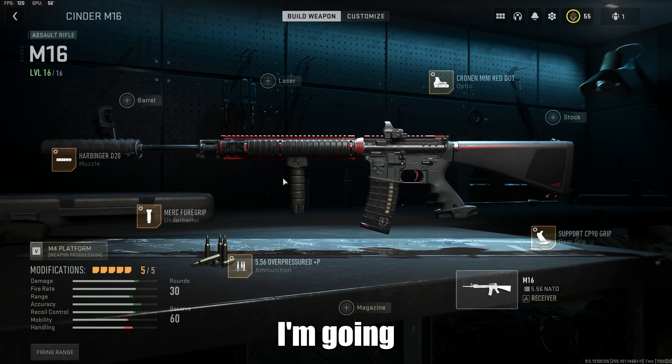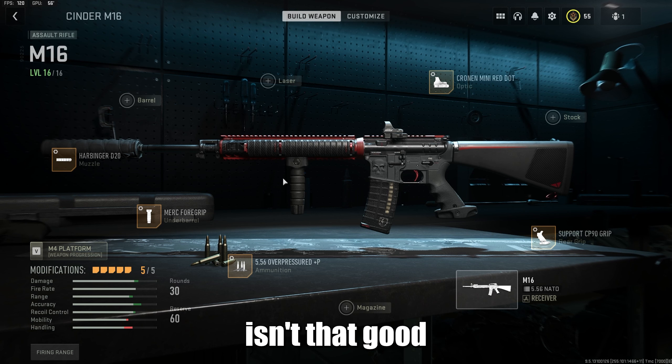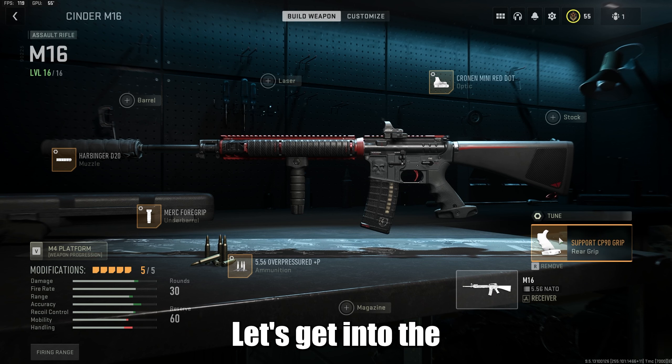If you don't have the M16 tuned and you're not using the right stuff, this thing needs like a full clip from long distance. To get your platinum camo you need 25 long-range kills, so getting it down to a two-tap is massive because this gun just isn't that good. If you guys have watched this far, make sure you drop a like — I stream and make Call of Duty content here on YouTube, so if you want more of that make sure you subscribe.